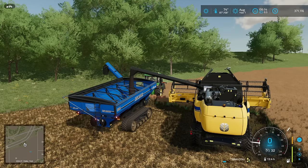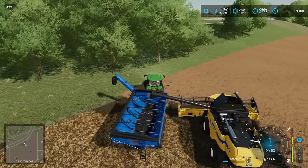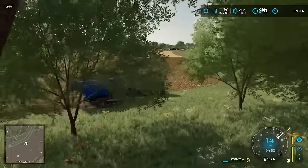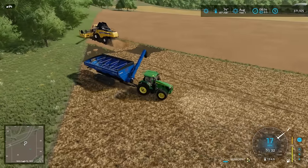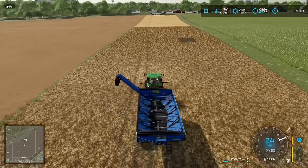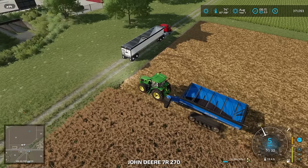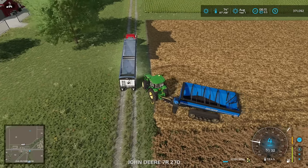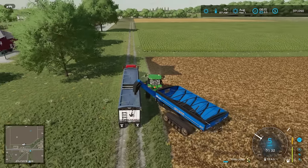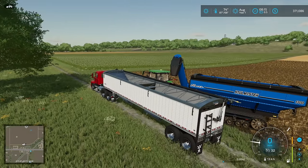That canola harvest took 20% out of our Hallmaster. I wasn't expecting that. But that's a pretty good combine we got to start. I'm glad we looked at the header size because size does matter — it's going to save us a lot of time and effort. All of this is kind of overkill for what we're doing — we could have just bought the trailer and called it good. But you know, this looks cooler.